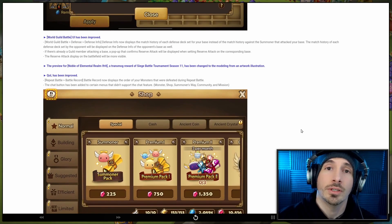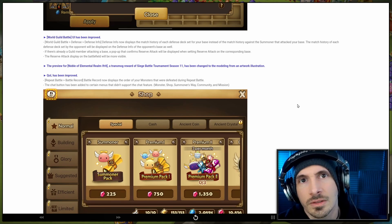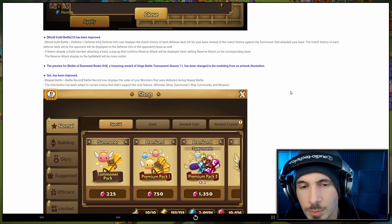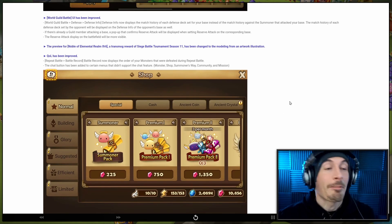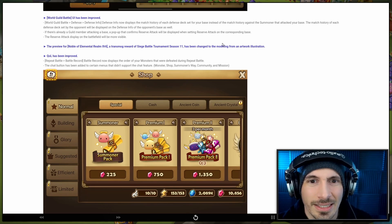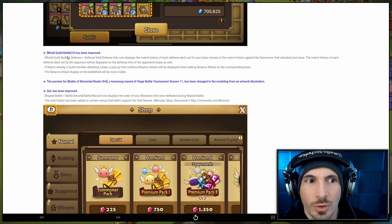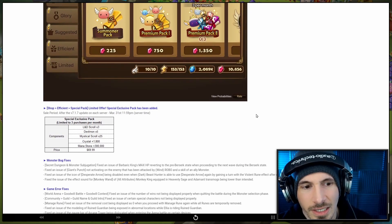World Guild Battle UI has been improved. We also have the new Hall of Heroes for the Fire Dice Magician. If you're trying to sculpt some of the other Dice Magicians, those are pretty decent. The Water one is sometimes amazing, most of the time not very amazing. World Guild Battle UI improvements are just minor quality-of-life things — repeat battle and small tweaks.